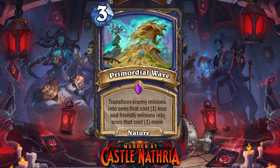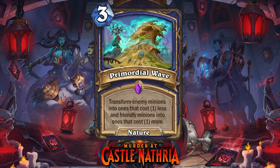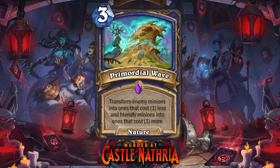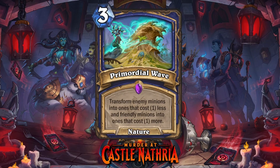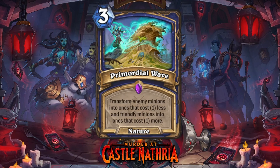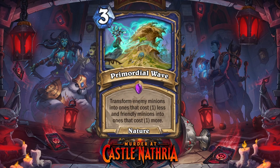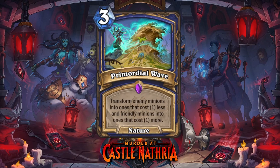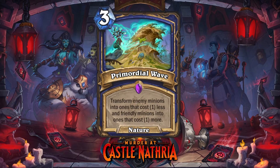It's Primordial Wave. Primordial Wave is a three mana shaman nature spell. It's an epic card and it reads: transform enemy minions into ones that cost one less, and friendly minions into ones that cost one more. Now, historically, both of these effects have been used separately in Hearthstone. There was Devolve, which was a two mana spell — the transform enemy minions into ones that cost one less part — and that has seen a lot of play because random minions are usually way weaker than the ones people put in their decks.